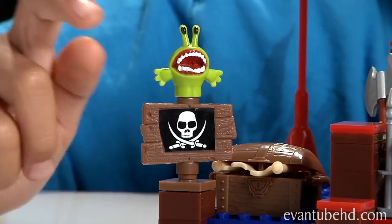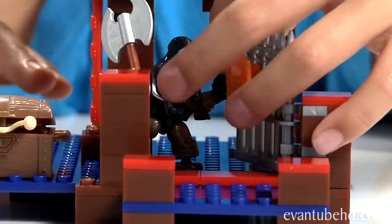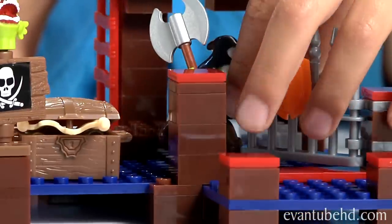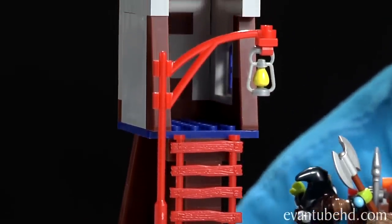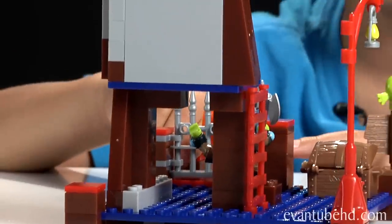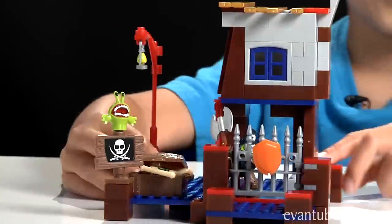Now let's take a look at the mini dock. I put the Chompy on the sign. It has the same gate as the big dock, and the gate you can open and close. There's a ladder leaning up to a room that you can put a figure in. There's the back view — and that's what you got.